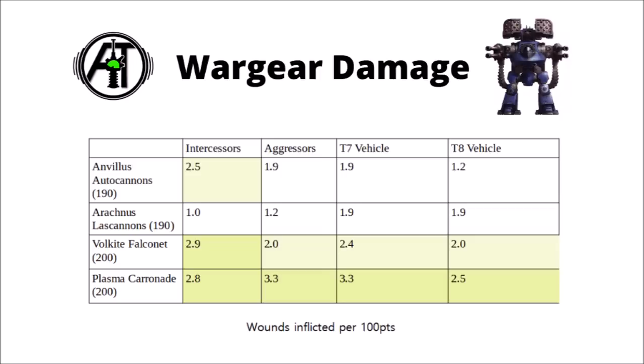The Plasma Caronade does particularly well against Aggressors and toughness 7 and 8 vehicles — strength 8 and damage 3 are pretty decent against just those targets. Overall, when loading out a Deredeo, I'd go for the Heavy Bolters, either the Volkite Vulcanet or the Plasma Caronade, and then think about putting the Aelos Missile Launcher on top. It's by no means mandatory, though it is quite good value, and looks really cool.